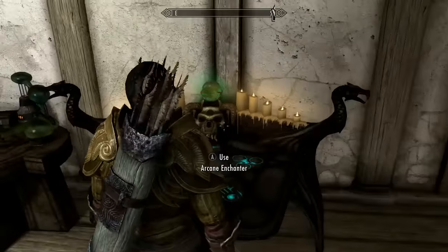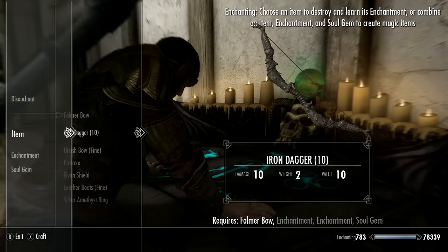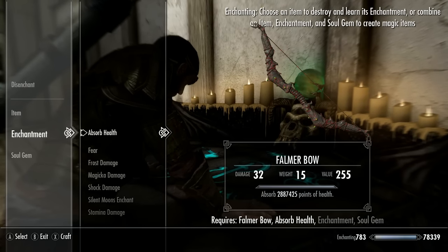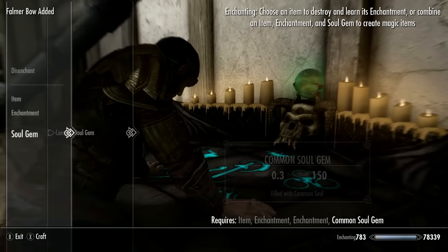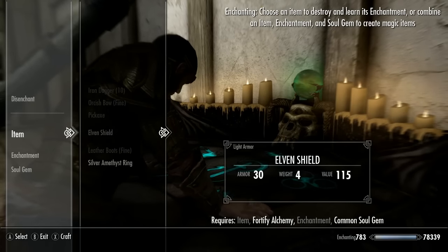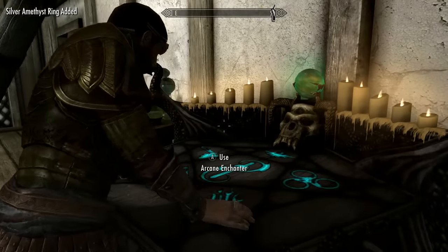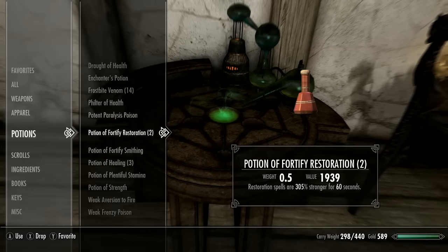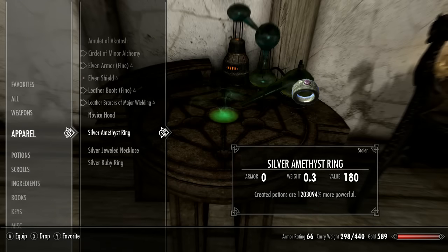As you can see, my Falmer Bow now does like two million damage — completely insane. To go even further with the alchemy glitch, I'm going to create another ring using the enchantment potion I created, making a ring that does like one million percent more powerful potions. That's going to maximize completely everything — I'll show you the ring, which has an insane percentage to boost our later potions.